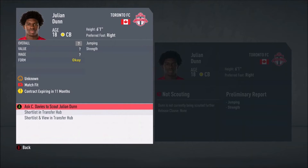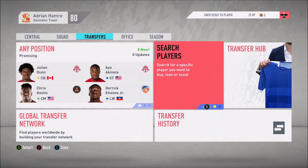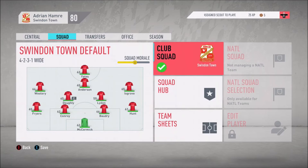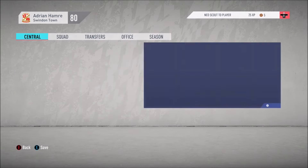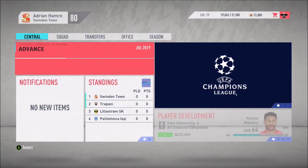Next up is Julian Dunn - we need to find the future of our defense. This 18-year-old center back, also with Toronto FC, looks promising, so we're going to scout him and add him to the shortlist. Hopefully in 12 days when we get those reports back we can pick up some of those guys. We've got this preseason tournament, but we're not going to play any of these games - first gameplay will be in the next episode.